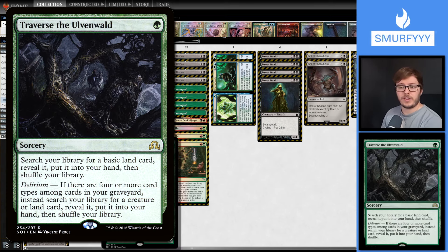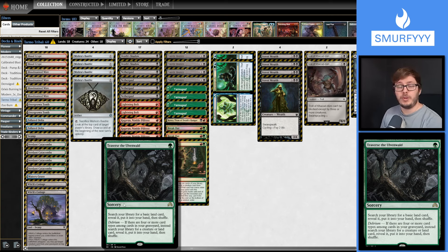Other Delirium enablers are 2 Seal of Fire and 2 Tar Fire. These are worse than Lightning Bolt, but they enable you to get various different card types in the graveyard. Seal of Fire gives you access to enchantment in the graveyard a lot sooner than most decks. Tar Fire does the same for Kindred. Other payoffs for having Delirium is Traverse, which lets you search for a basic or, if you have Delirium, search for a creature instead - so finding more Tarmogoyfs and Nethergoyfs.